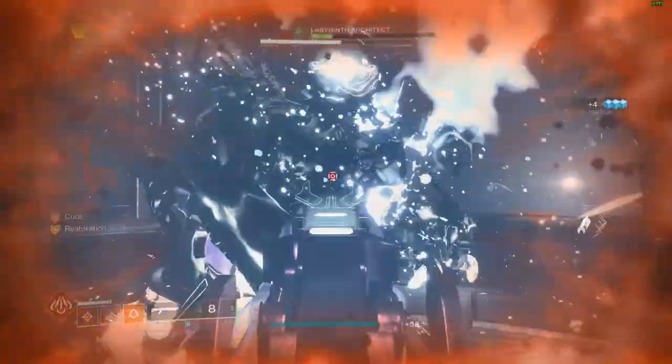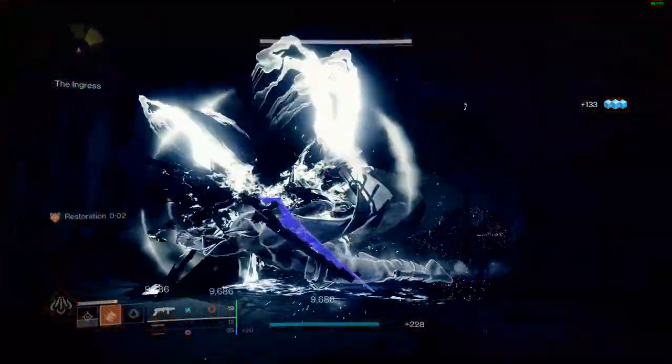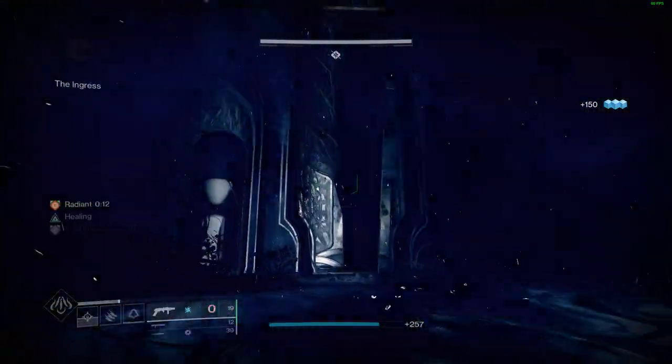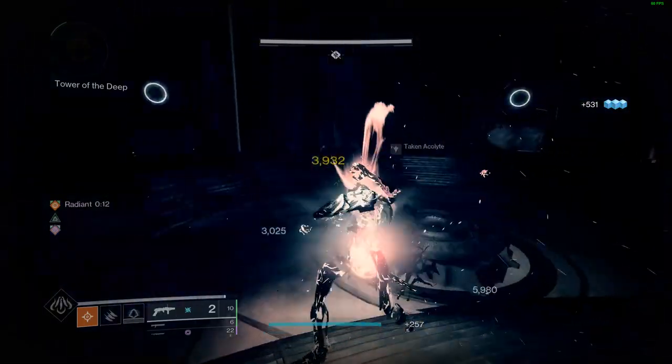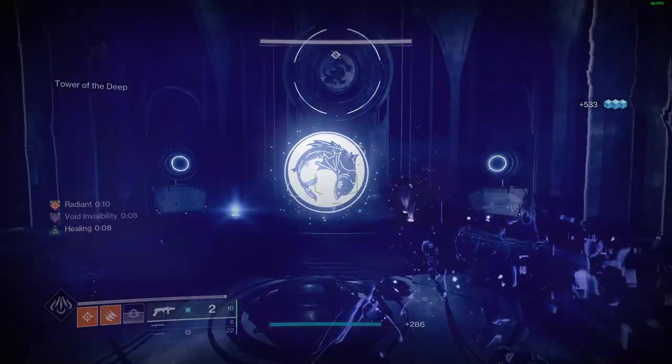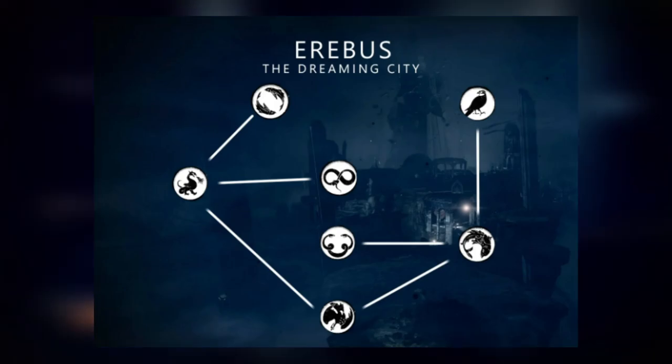For the first encounter, there are eight taken bosses that you need to kill around the map. The order in which you need to kill them is completely random, however the first and last boss will always be in the same location. I'll put a map on screen right now if you didn't already know the locations of each of the symbols where the bosses spawn.